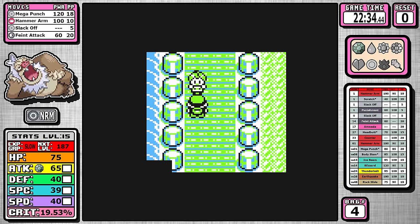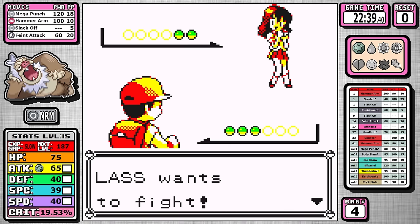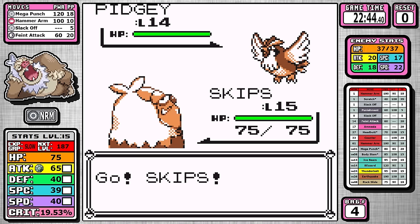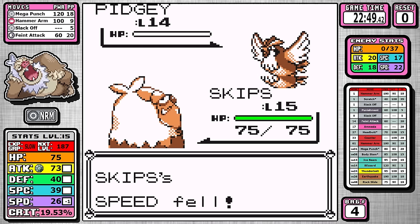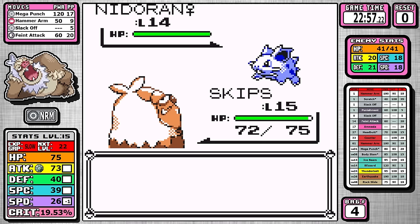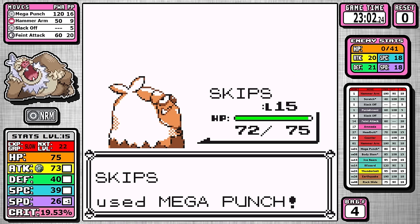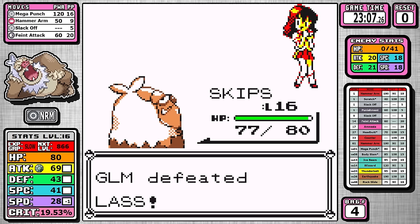On Nugget Bridge, something not too relevant but interesting: Hammer Arm does trigger the badge boost glitch when it drops your speed, raising our attack by 12.5% since we have Brock's badge. I can one-shot Pidgey with Hammer Arm, and that little badge boost puts Nidoran into a slightly better range. It doesn't mean much overall, but it's an interesting interaction that maybe we'll see in some future run.